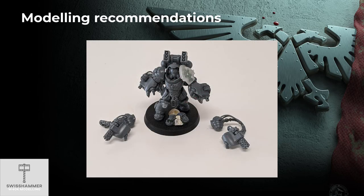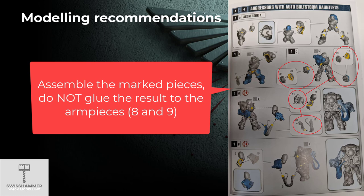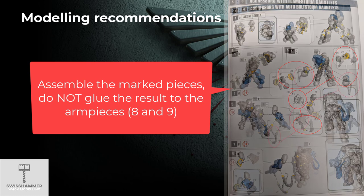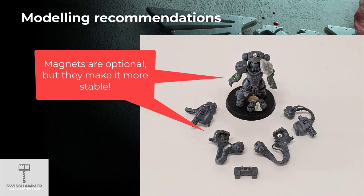Last but not least, I recommend magnetizing the weapons on the Aggressors, as both their loadouts are currently viable. This turns out to be surprisingly easy. As illustrated on the picture, the weapon part of the gauntlets, as well as the cables running to the backpack, can be assembled separately. The box includes separate pieces for both loadouts. The arm part is permanently attached to the model. While it is theoretically possible to just attach the weapon part of the gauntlets to the model without any glue and exchange them as needed, I prefer to secure them more firmly with the help of magnets — simply as an extra precaution to not have them fall off when moving the models.